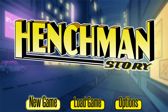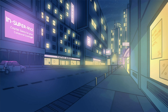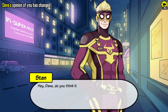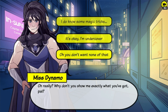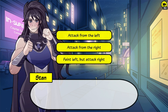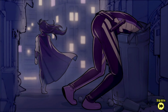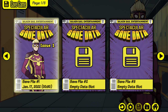Start a new game. You can skip the text with the R1 button. Select 'I'm gonna kill you.' You always have to press the R1 button to skip the text after selecting a choice. Now select 'Oh you don't want none of that.' Now select 'Attack from the left.' Now you can skip the intro.